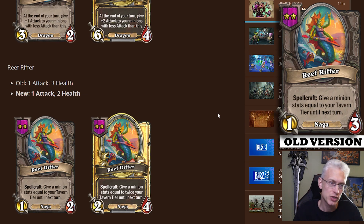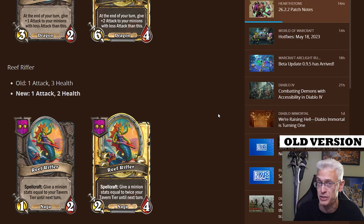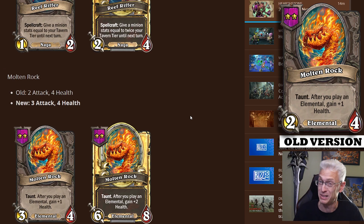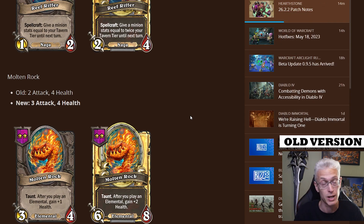Reef Riffer also got a little change. It went from a 1/3 to a 1/2, but the spellcraft is exactly the same. So not a huge nerf, but definitely brings it down a hair. I don't really hate this change — I feel like this is still a very good card. And look at Molten Rock, which has been around for the duration of elementals. It went from a 2/4 to a 3/4 with the same effect of getting one health every time you play an elemental. At tier two, the 2/4 was always a little lackluster; the 3/4 makes me look at this and go, now that's an option I might take.